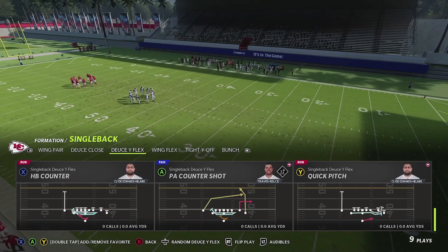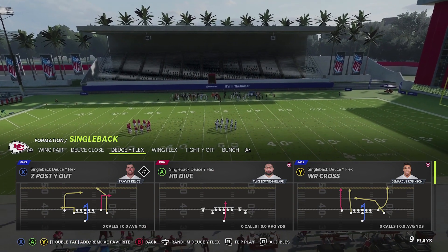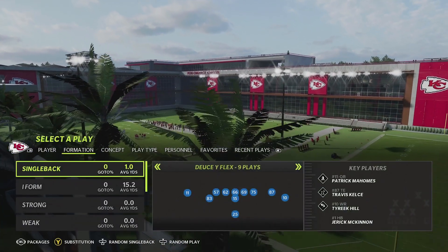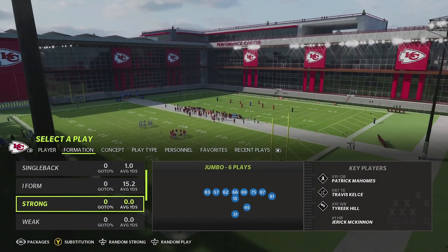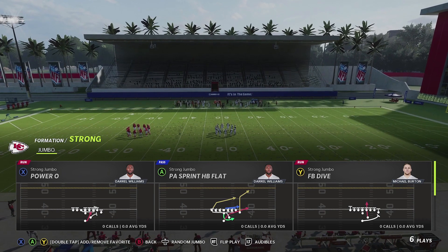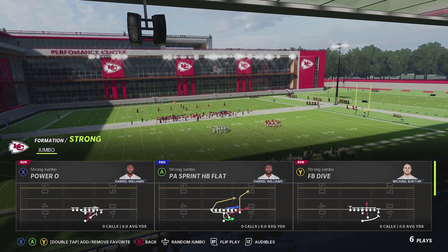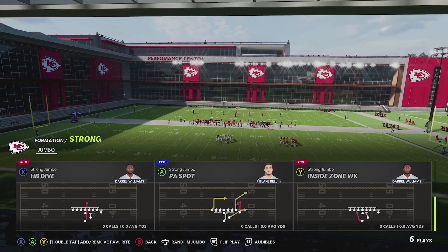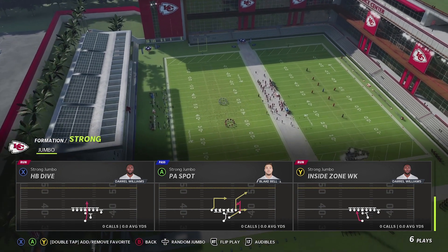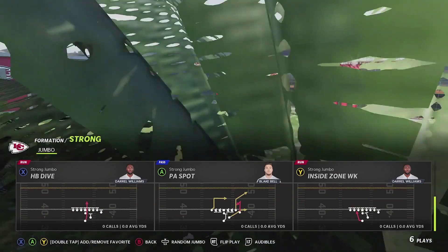With Deuce Y Flex you get some unique routes and different things to build around when paired with Deuce Close. Strong Jumbo is interesting because it's only in the Chiefs playbook, and it's very similar to a goal line formation — it can run inside, outside, Fullback Dive, Power O, and has some play action plays. Typically people have goal line defense throughout the year, so Strong Jumbo could give a different look where those goal line defenses may not work. Then there's a close formation for short yardage situations with nice routes and run plays. In pistol, Full House Base was replaced with Wing Flex Close, which has unique routes and a nice Speed Option.